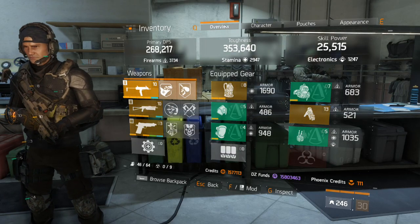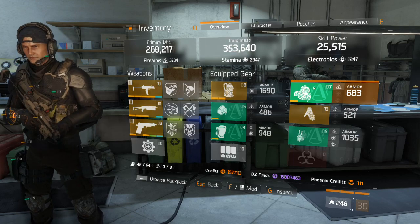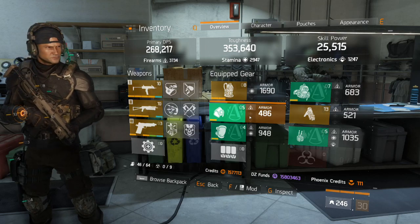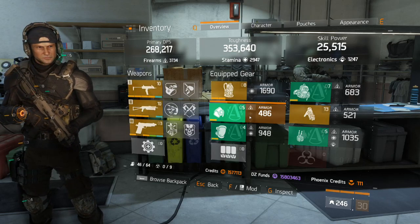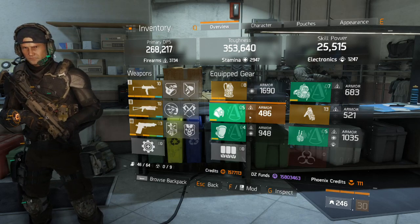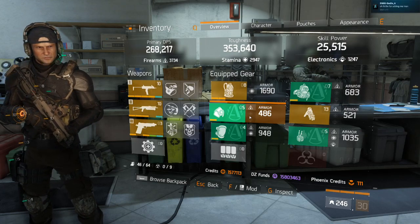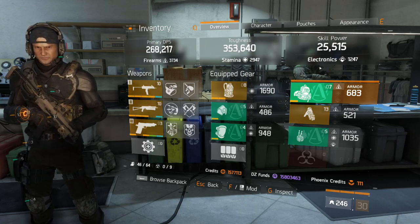After achieving the toughness you want, look at skill power. Roll skill power on your backpack and your mask. Alternatively, you could roll crit damage on your backpack and crit chance on your mask, but your skill power will be so low that your heals will be awful — unless you have the skill attribute 'First Aid Self Heal' rolled on enough gear pieces. For most people though, it's best to roll skill power on the backpack and mask, aiming for 18,000 or more — I think 20k is a good number.